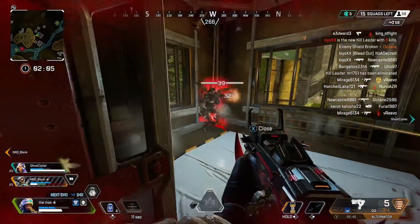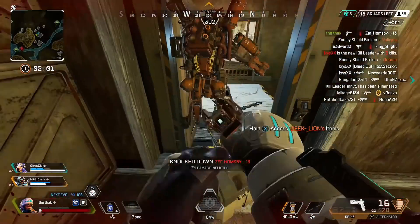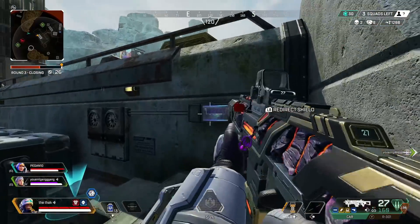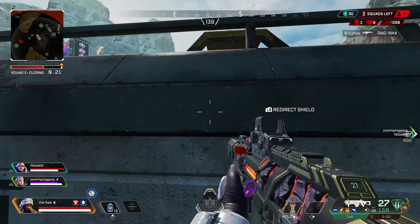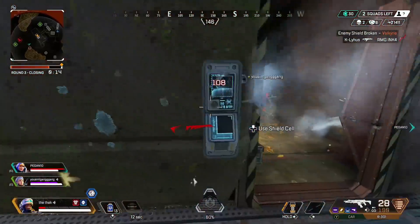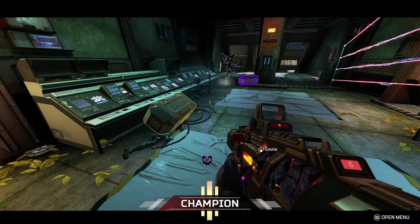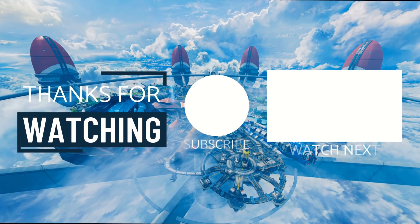That's pretty much the lowdown on how to play Newcastle. I actually think he's a really great team legend. In terms of game style, Newcastle suits a more defensive play style, generally as the back marker for the team covering from behind — but there is definitely potential to use him effectively in offensive situations, as you've seen in this video. I hope this helps. Don't forget to like and subscribe. Thank you so much for watching, and I'll catch you later.